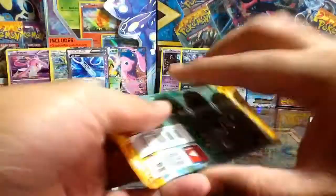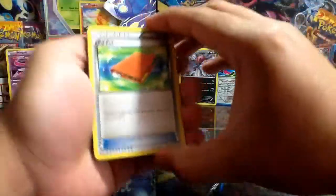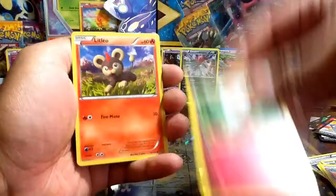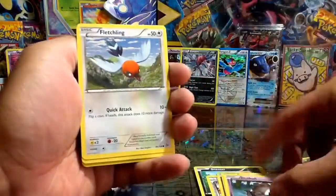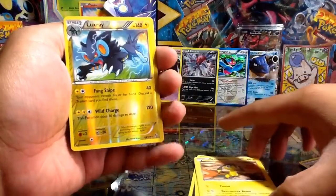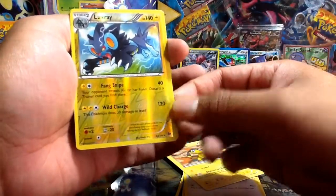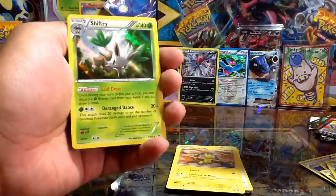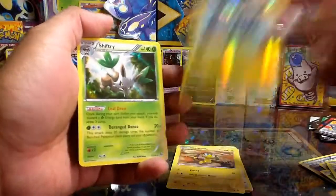Final pack for the video — Flash Fire with the Mega Kangaskhan up front. I wouldn't mind the Charizard EX. We get: Poipole, Sneasel, Pokemon Center Lady, Spritzee, Litleo, Duskull, Fletchling, Helioptile, Luxray Reverse Holo — rare on its own, trying to get a shiny version in Omega Ruby — and a Shiftry Holo. Nice pack as well.